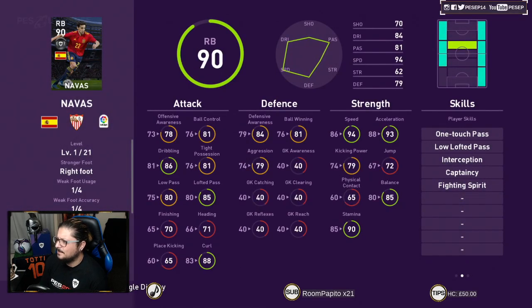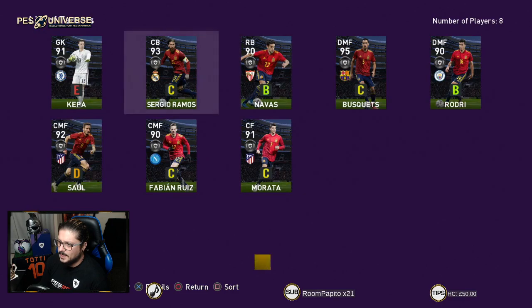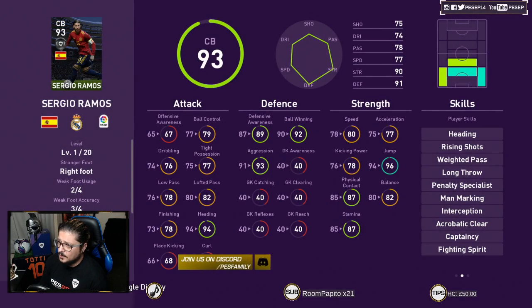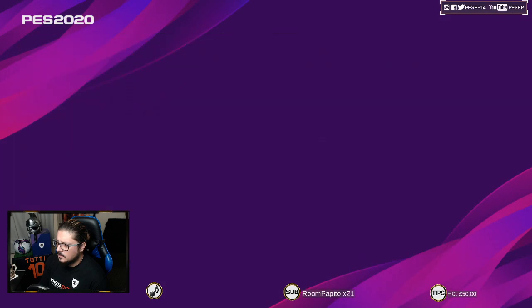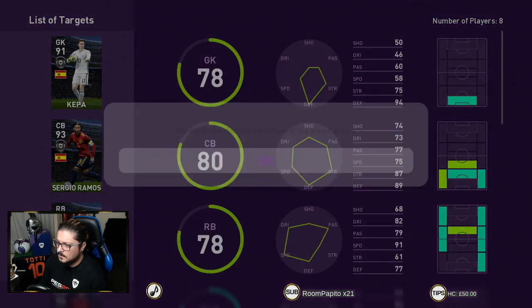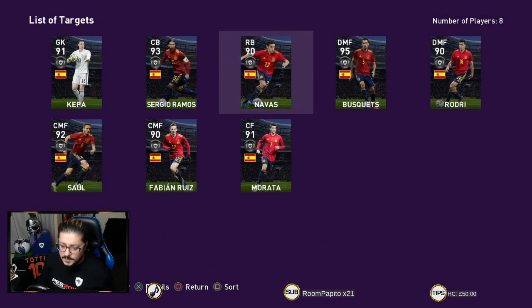Since when is Navas a right back? He's a fast guy, not the best dribbler — I hope I don't get him again. I don't know if Ramos is better than the one I have but we'll compare them anyway. Saul — finally! Hope you got somebody you wanted. For Ronaldino vs Romario — Romario is fun, Ronaldino is fun too, but think about who you need rather than who you want.